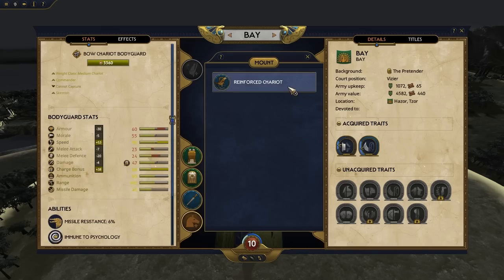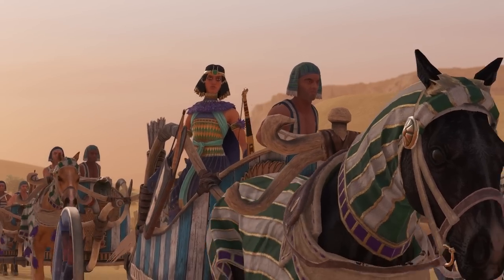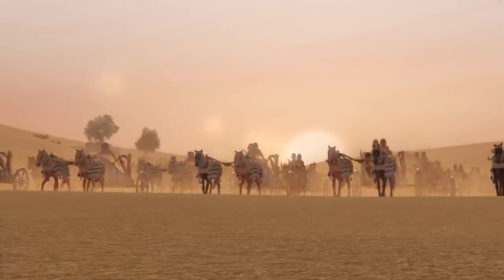You can also equip your bodyguard with a chariot so he can move faster on the battlefield. You can change them immediately in the campaign, so you can switch them around as you need or as your preference for a bodyguard dictates.